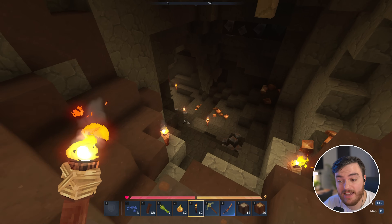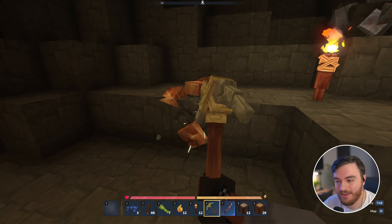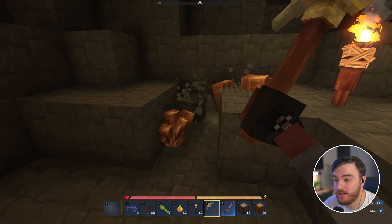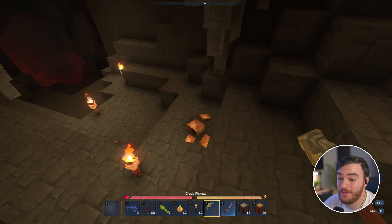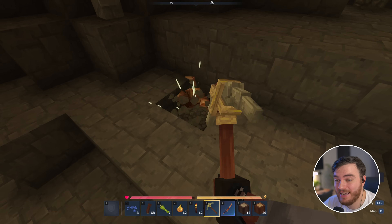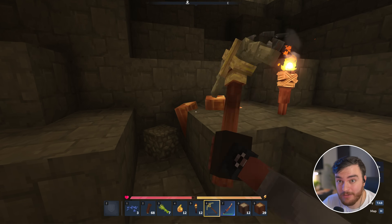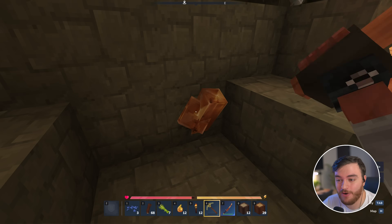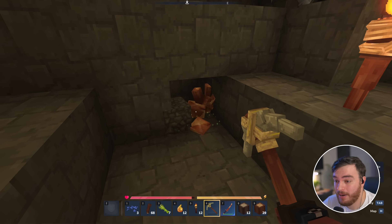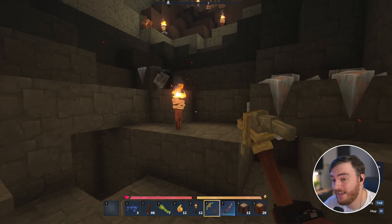Heading down into a cave, you can see there's some ores nearby. If we check out that ore spreading mod, when we're digging, eventually you might see that an ore spreads to the side, which is working as expected. We didn't have to download anything on the client side — it just works all on the server side, as you'd hope. Obviously that didn't happen all too much; I've dug quite a far way to actually find some ore, never mind get lucky with it spreading. But the mod is working exactly as you would have hoped.